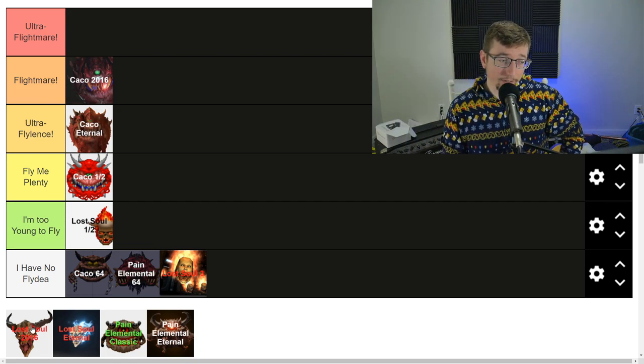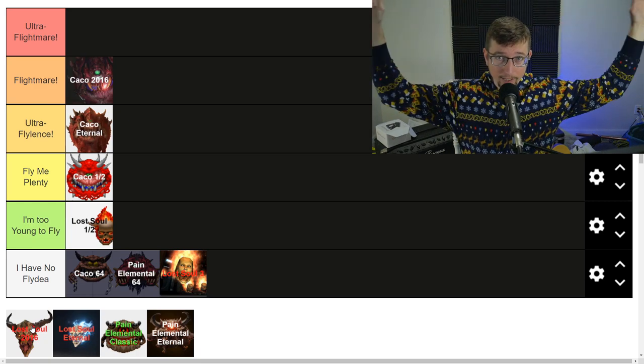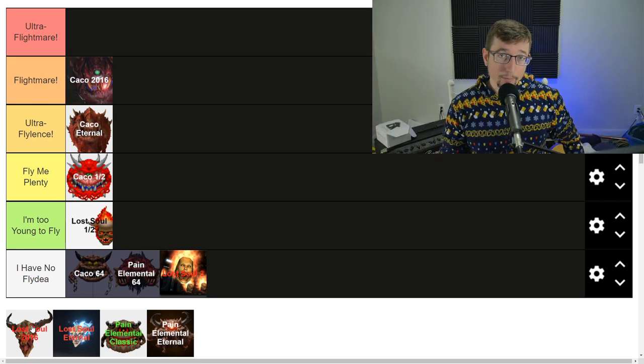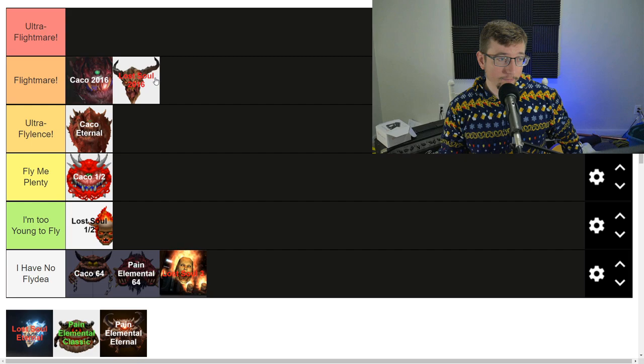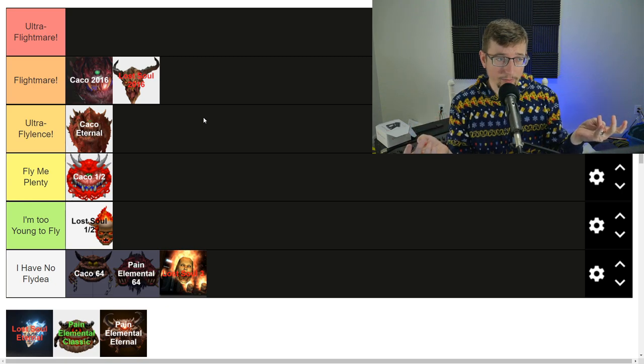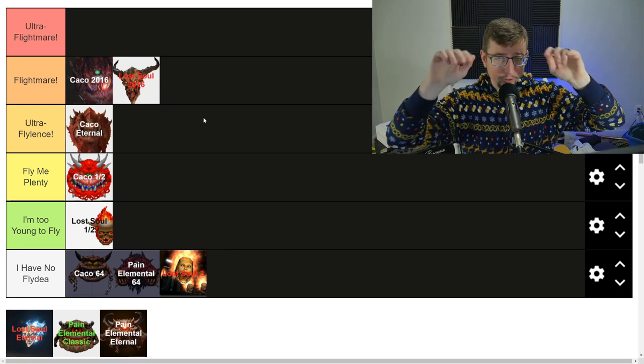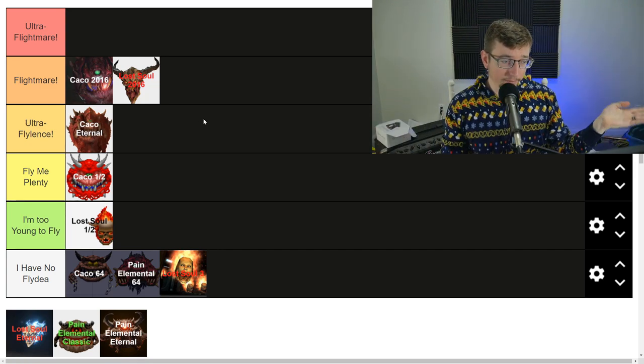Situational awareness saves your butt here — being aware of your surroundings and knowing what's going on. These guys are Flightmare through and through, because they'll screw you up. Like in Calder Sanctum before the haste arena, you'll be in the fight and then they're going to distract you and you'll fall off the ledge and permadeath die. So yeah, definitely those Lost Soul Eternal.